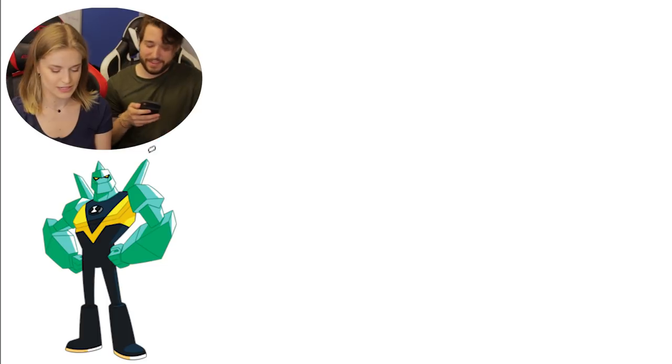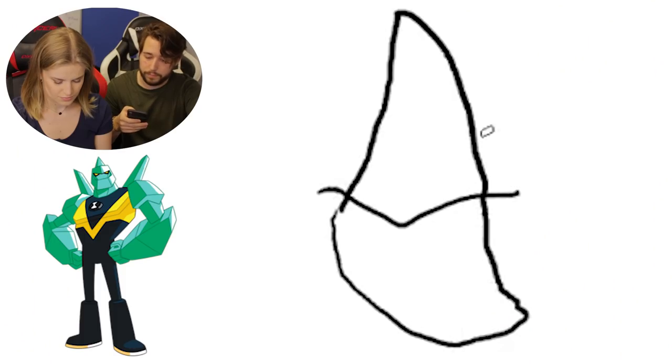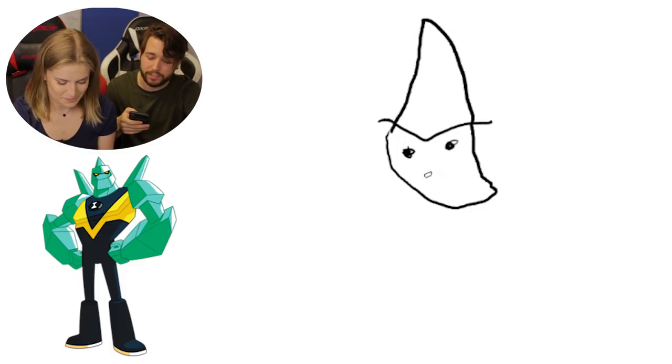Next alien you're going to be drawing is Diamond Head. He probably has a diamond-shaped head. Yes. So his head kind of looks like a fin of a dolphin. The back of his head looks like he's wearing a helmet kind of. And then the eyes just kind of sit underneath that. And then his mouth is like part of the chin, so it's just a...